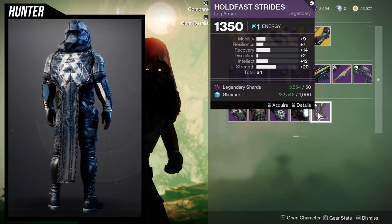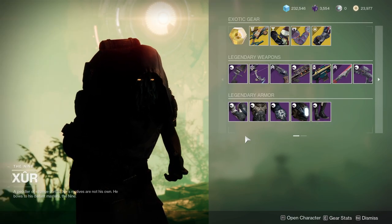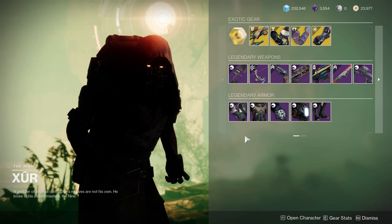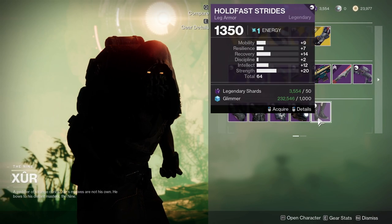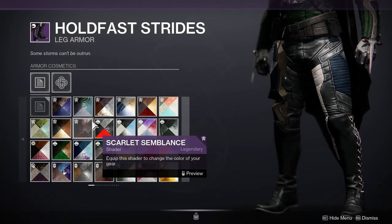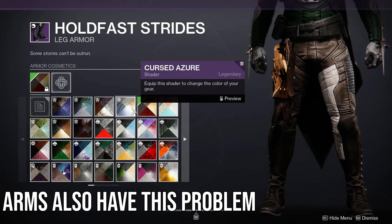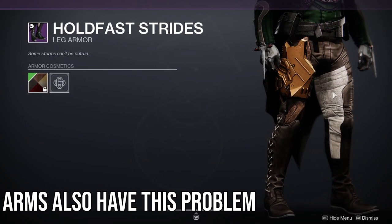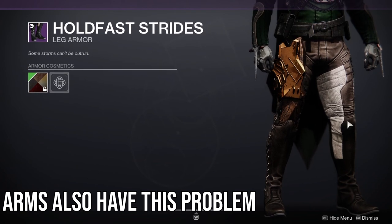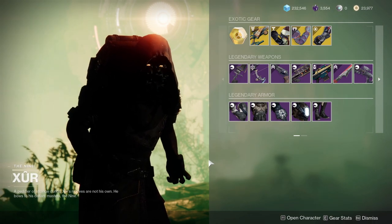The boots are pretty terrible — it's good for a strength build I guess, but I don't know. If I didn't already have this set, I would probably pick up just these four pieces and ignore the boots, because the boots have a piece that's unshadeable. You can see the white piece in the middle doesn't change color — it still looks cool, just be aware it doesn't change colors. You'd have to work around the white, although white isn't a terrible color to work with.